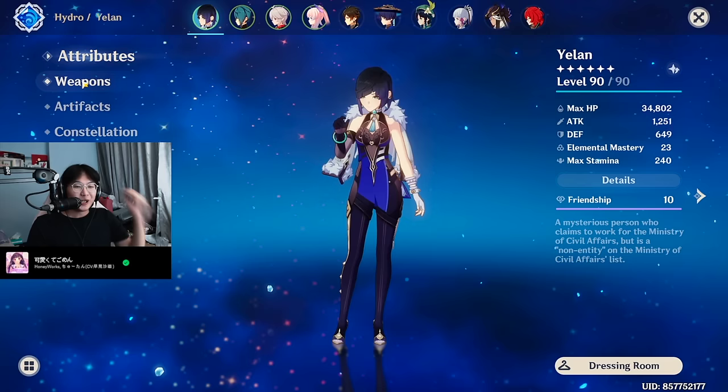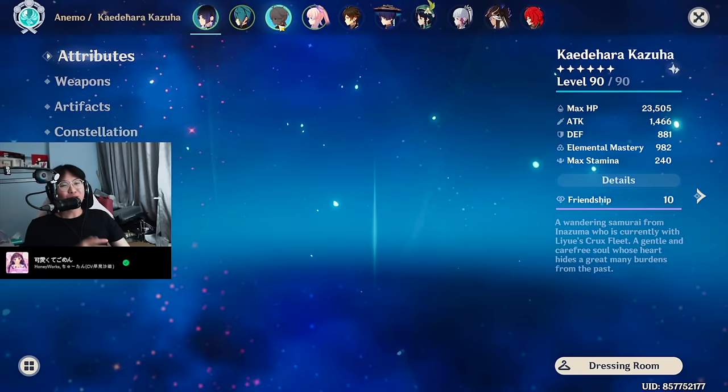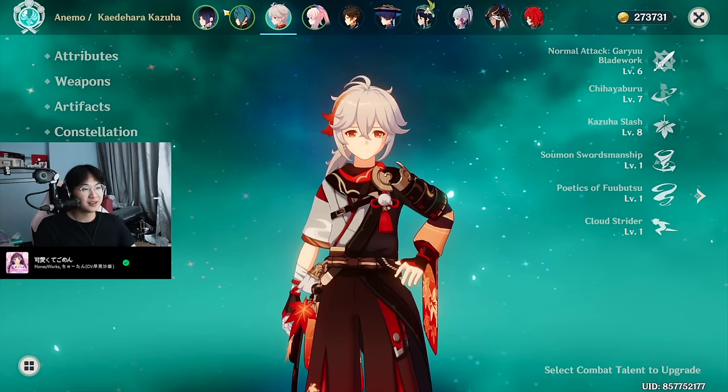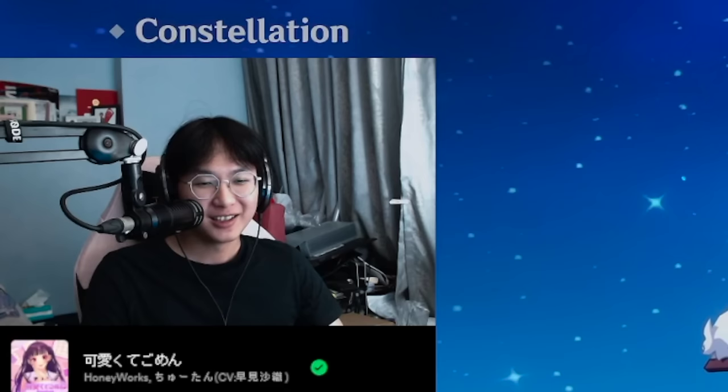I really like playing her. She's my favorite character to play on this account. And if I had gotten her on my main account, I probably would have C6. My Yelan is triple crowned. Moving on — Kazuha. Kazuha is very easy to build. He's currently using a Refinement 2 Zephos Moonlight. He's Constellation 0.